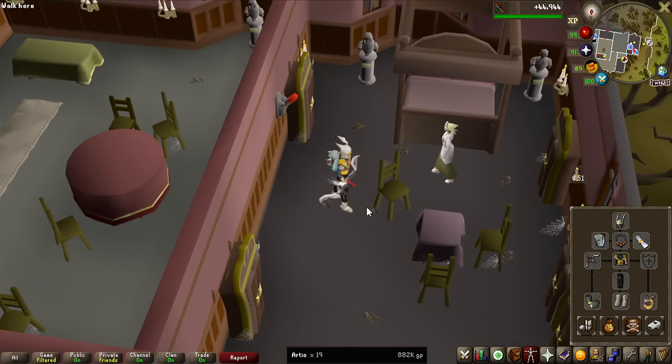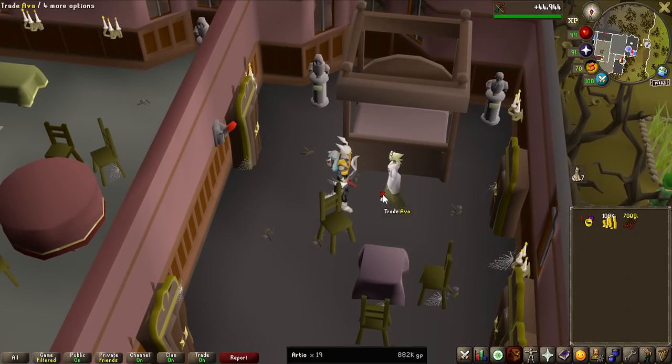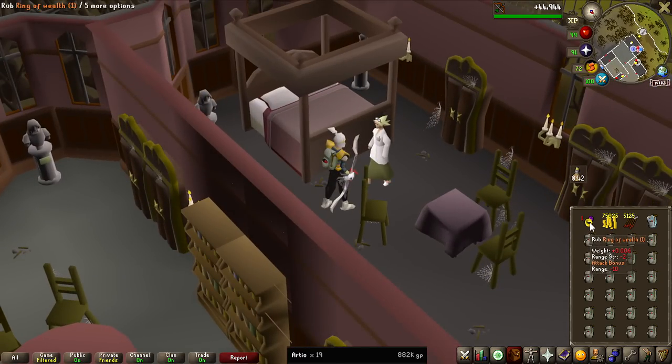Because the Arteo lair is above 20 wilderness, I actually lost my Ava's Assembler, and I only have like 3 of them overall in the bank, so I'm going to be just using the normal Ava's Accumulator. If I die and lose it, it's not that big of a deal.